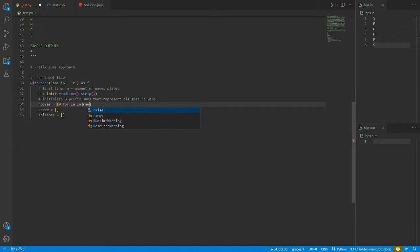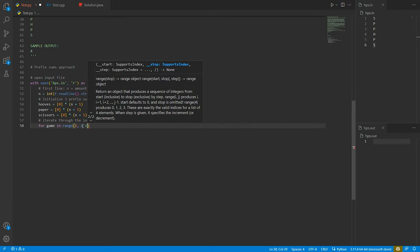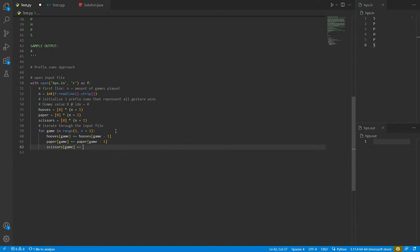We initialize three prefix sums for hoofs, paper, and scissors wins. Prefix sums are best to solve a mathematical computation in a certain range where order matters, and we have three different gestures so we make three different prefix sum arrays. We initialize from index zero all the way to N+1 using a dummy variable at the start, so we can just add values without needing an if statement.